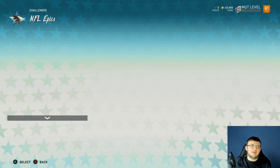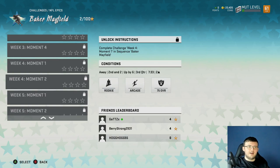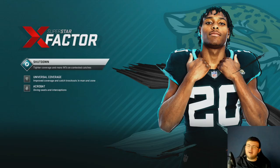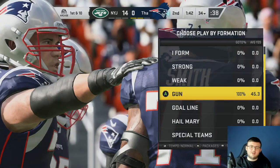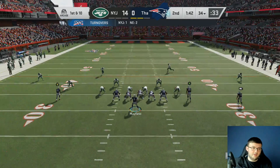Go into the NFL epic solos. Do not go all the way down — first solo, 14 yards passing. Put that on easy and play the solo. Come out in five wide — pretty much every playbook in Madden has five wide. If you don't have five wide, no big deal — come out in empty base set and go to four verticals.